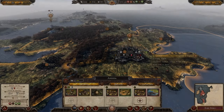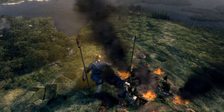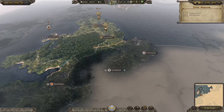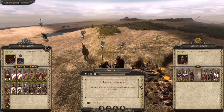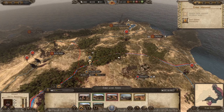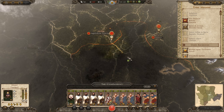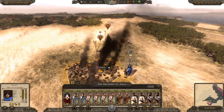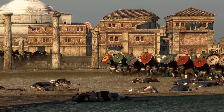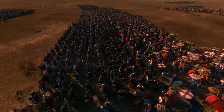While Rome 2 might have the edge from a content point of view, Attila is definitely superior when it comes to campaign gameplay. The way I like to think about it is that Attila, especially in the campaign, is essentially everything Rome 2 should have been. There are new campaign mechanics such as war wariness, sanitation, fertility, and city razing. There's a noticeable upgrade in visual quality both in the campaign and in the battles, with things like siege escalation, much better looking unit visuals, unit cards, and building trees.